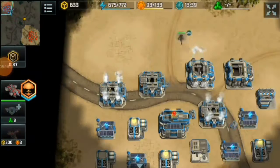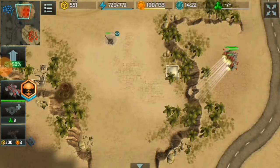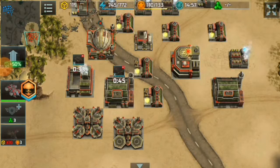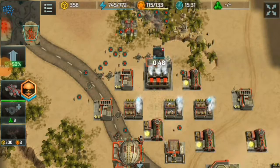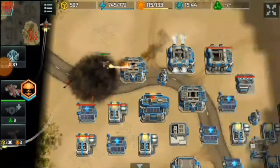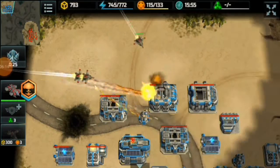Now I am scouting my opponent's base using a Dragonfly to see what is going on. I observe that my opponent's base doesn't have an AA building at the back, so I am going to use my Hawks to attack the base from the back, destroying his vehicle factory and special vehicle factory, reducing his unit production count.